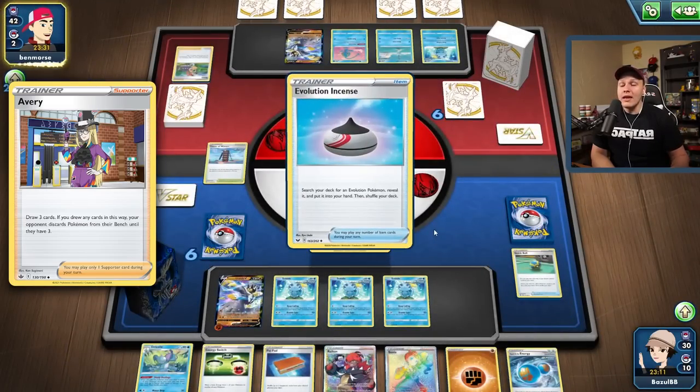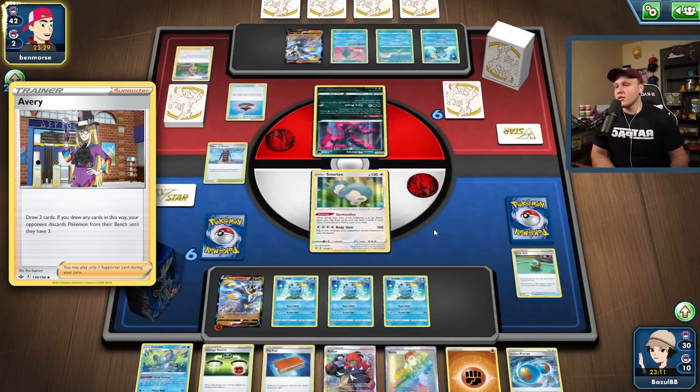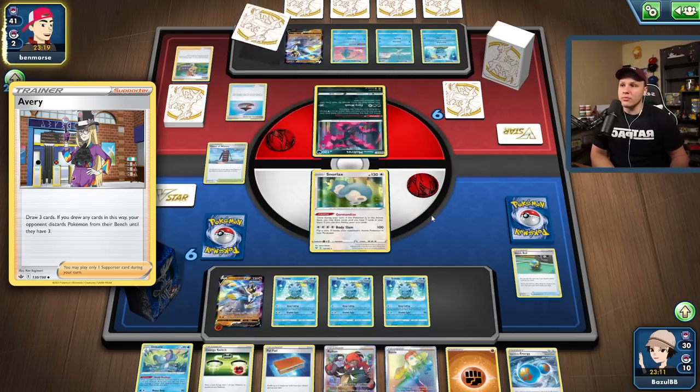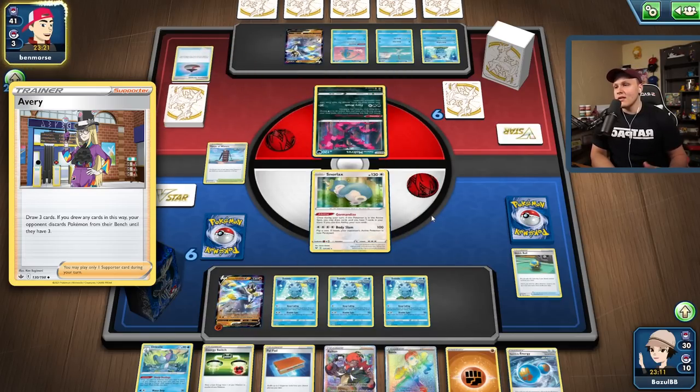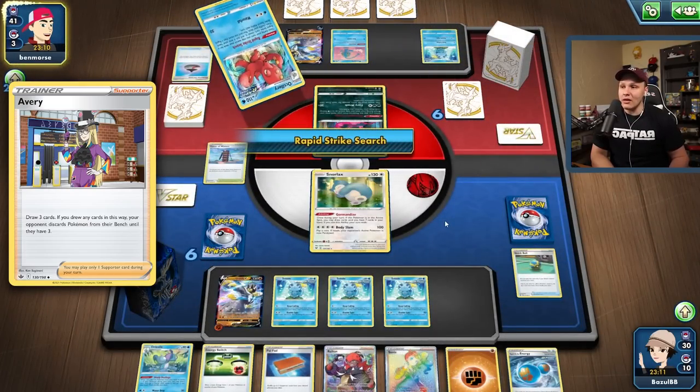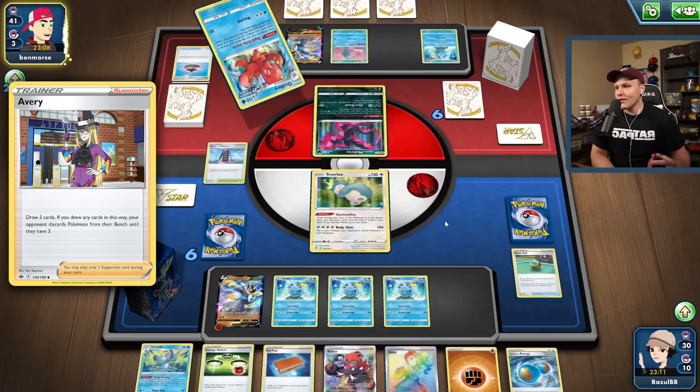The Avery is still pretty good here, especially if my opponent fills their bench. We could go with something like Avery into Scoop Up Net and then just take a knockout for the turn. You could also look for a Boss KO on the Manaphy — this would force my opponent to have to find and use their Klara on their next turn, but then they would also maybe have to pull off a G-Max Rapid Flow themselves.